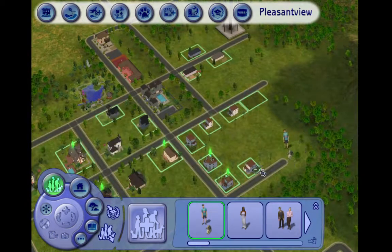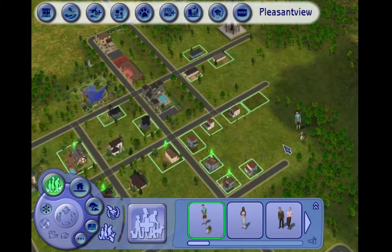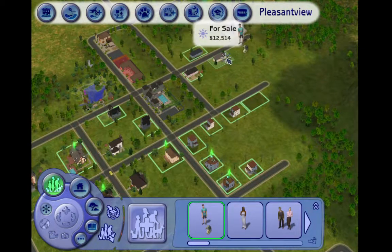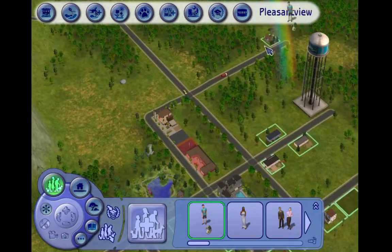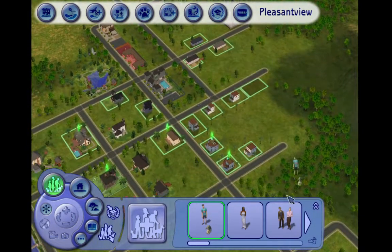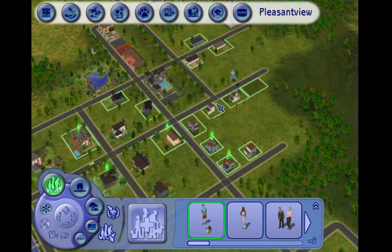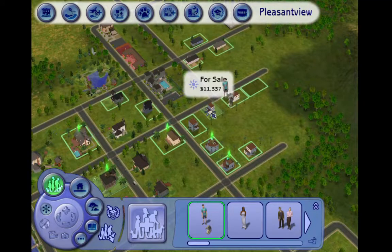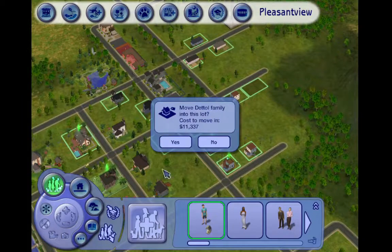I'm gonna try to play this game authentically without using any money cheats or anything, to see what happens. I'm going for the cheapest house. I know there's a tiny bungalow in the corner but it's so small you can't really do anything with it. That one's 11k - I think he'll be at home in this, so let's move in.